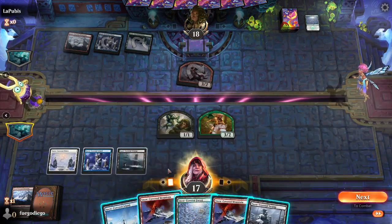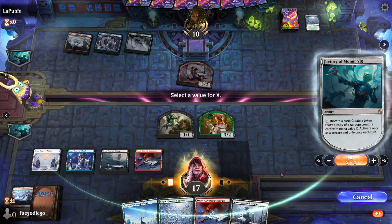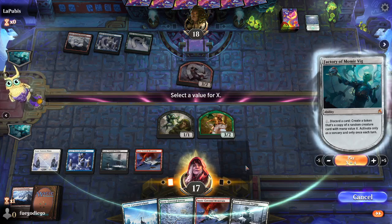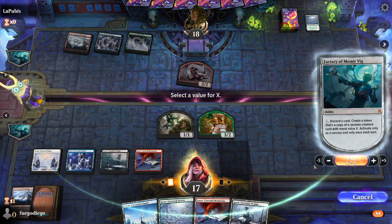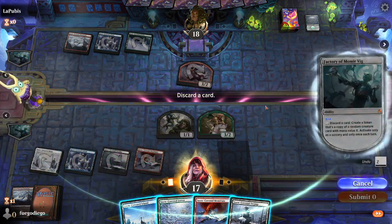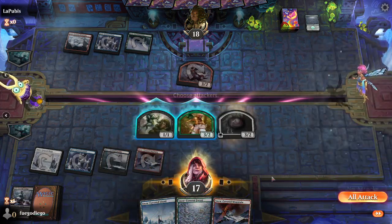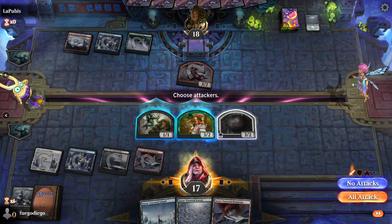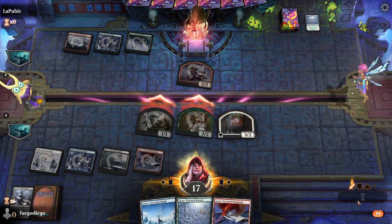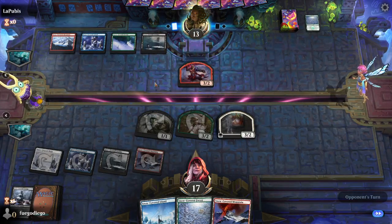Outside of haste, this creature doesn't do anything I'm worried about. My general strategy is sometimes I'll play a one-drop, depending on what it is, but usually I'll start at two and just play out creatures, trying to build a bigger board. I got a Leeching Sliver — a 2-mana 1/1 with drain on attack is fine. If I could get other slivers, great!